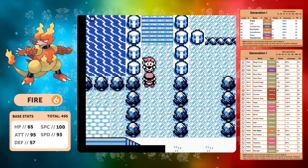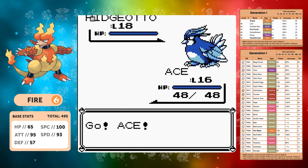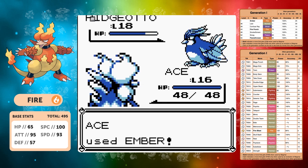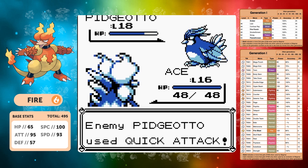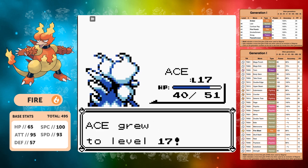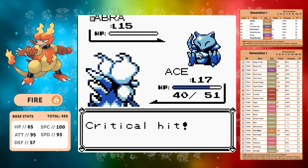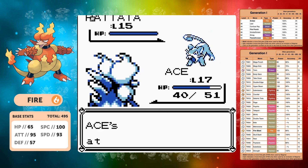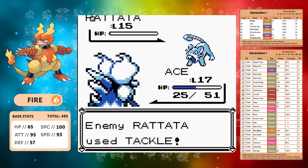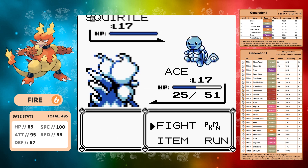Nugget Bridge is where you pick up the TM for Seismic Toss, and we really want that one because if our level is higher, Seismic Toss does damage equal to your level — it's pretty much the Fighting-type Nightshade. A good move at the start of the game when Pokemon have quite low HP, and when you're doing a solo run your level is generally going to be a lot higher. Coming to the rival, as long as Mega Punch and Ember hit we've got a pretty good chance.